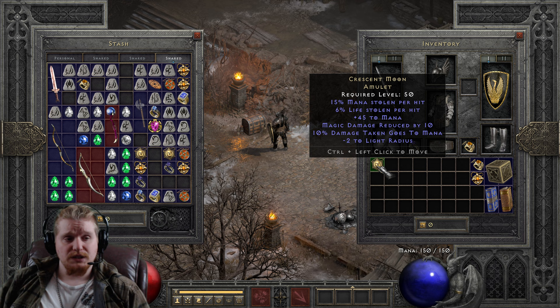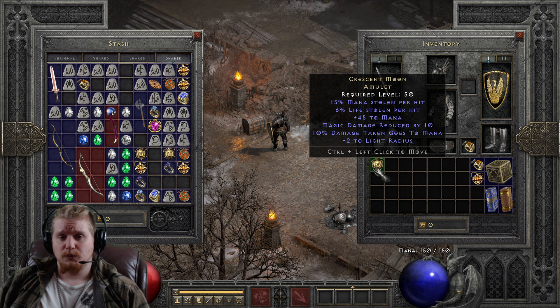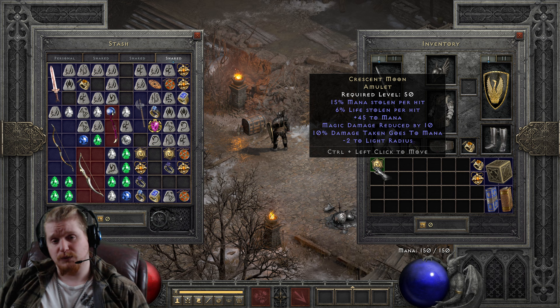It also gives you 10% damage taken goes to mana. So not only is it giving you 15% mana steal and a bonus to your mana, it's also giving you 10% of all physical damage that you take to help restore your mana. Essentially, if you take 100 damage, you will restore 10 mana. You will still take 100 damage, but you will restore 10 mana — which is absolutely amazing.